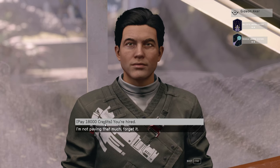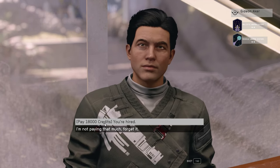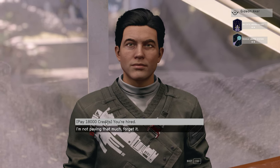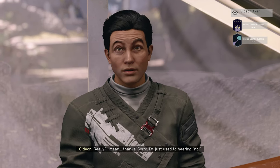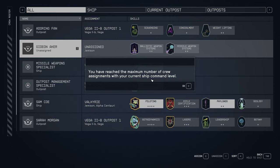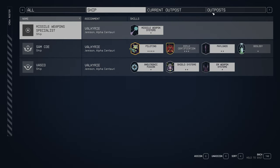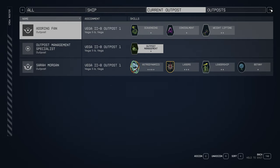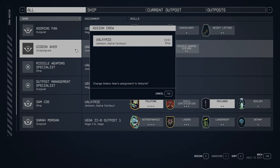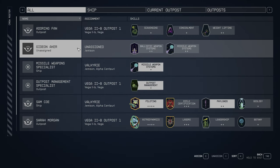The persuasion didn't work so we need to pay the 18,000 credits. You can bring it down to half that price - 9,000 credits - if you persuade successfully. So we'll hire him. This tab will come up and because we're at the maximum crew level, he's just going to sit unassigned. When we get into our larger ship we will assign him to that bigger ship - at the moment I'm with a smaller ship, so I have to go back to my bigger ship in order to get him assigned.